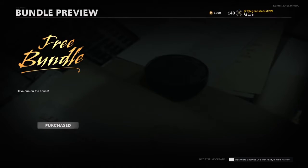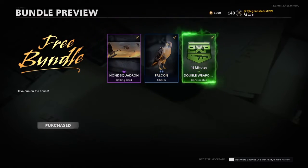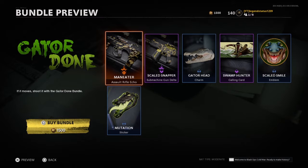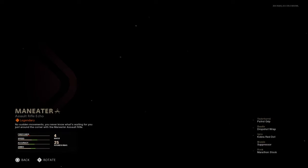We also get a free bundle which includes a calling card, a charm, and a double XP 15-minute token. Let's just claim ours real quick.